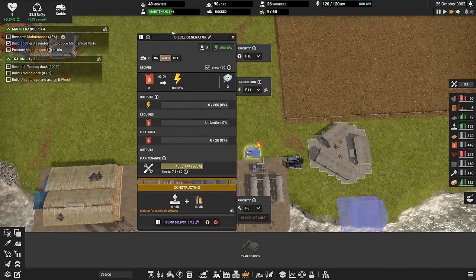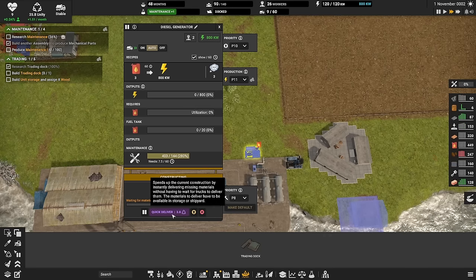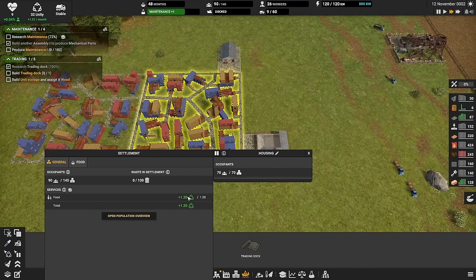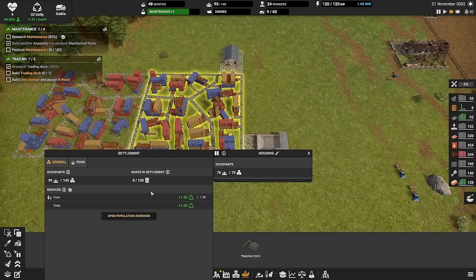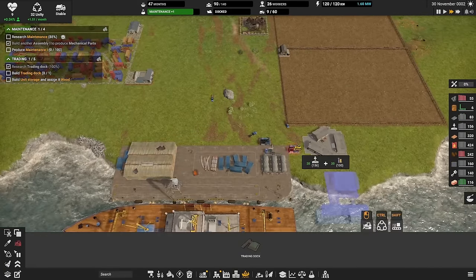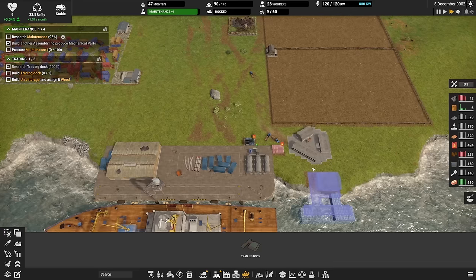Unity is an amazing feature of this game — it allows you to quick deliver and build things instantly. You get unity by making sure your population is happy: if they have food, that's plus 1.2; waste collection gives something; water gives more; housing and amenities all give more unity. Unity is generally used for a few things — one being just building or removing things instantly instead of waiting for trucks.